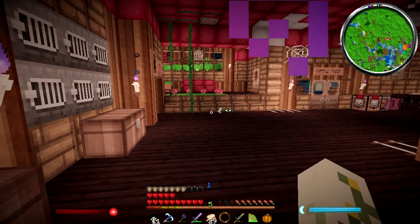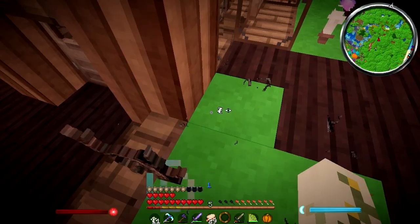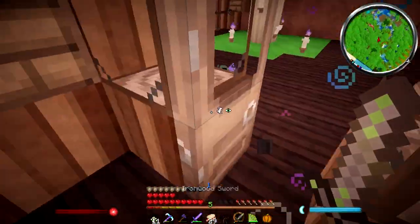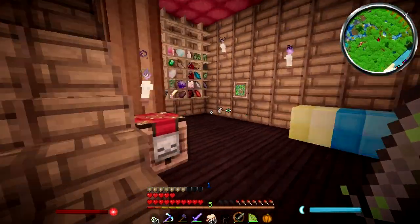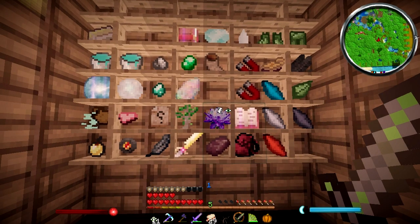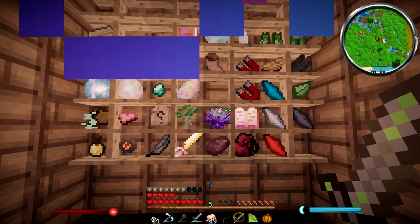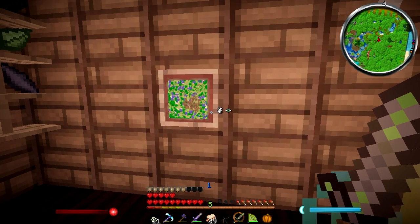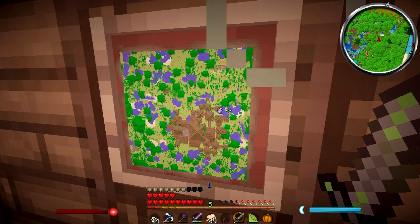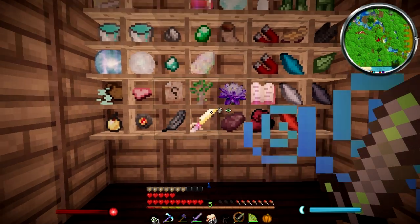I'm gonna make some orange and black dye - I have some carpets for the tablecloths. How do you make orange? Is it yellow and red? Yeah, yellow and red. Shall I kill some squids for black dye? I have enough black - but why isn't it working? Oh wait, there is no black carpet! There's a black petal carpet but I don't know if you could put that on the table.